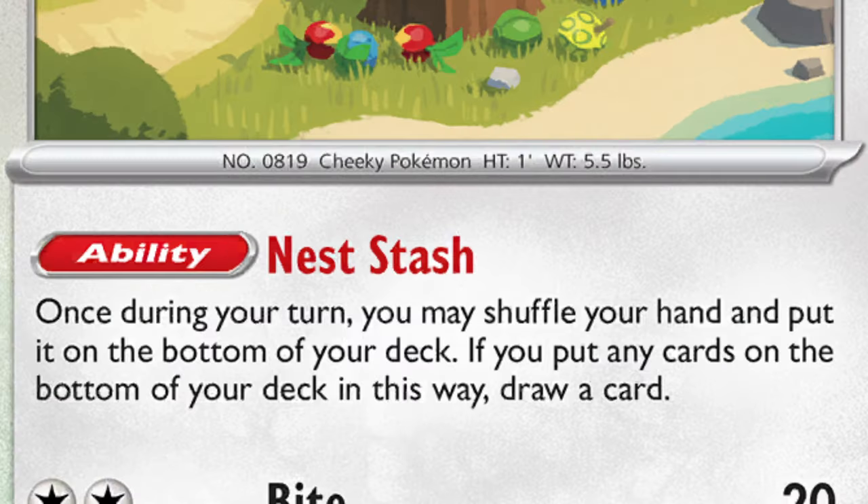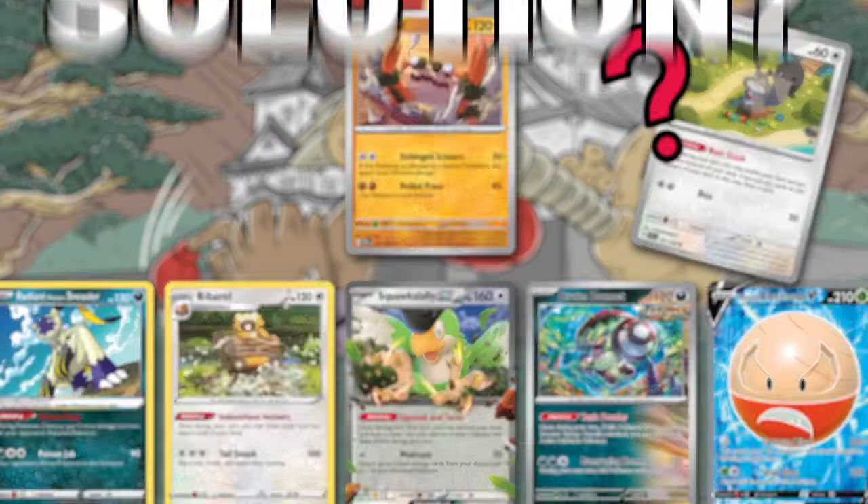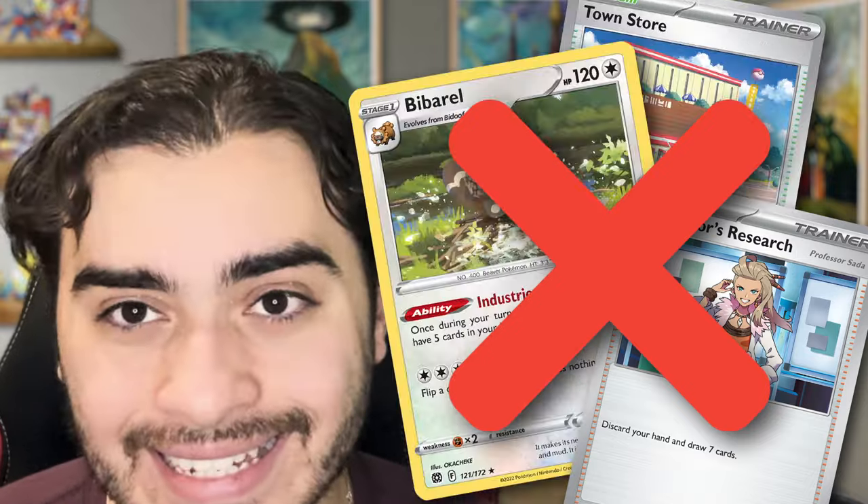And it's not like we can play Squawkabilly with its Nest Stash ability, because we simply just don't have the bench space. So what's the solution to this problem? I've crafted a completely new way to play Cloth, reinventing the deck entirely. And this way, you are never going to miss that crucial Boss ever again.